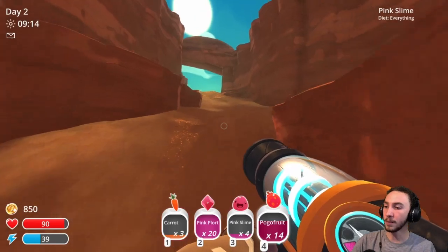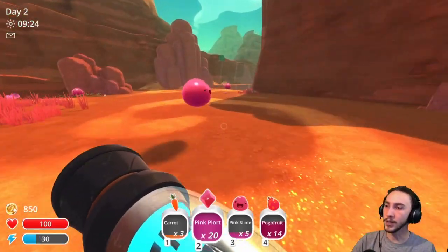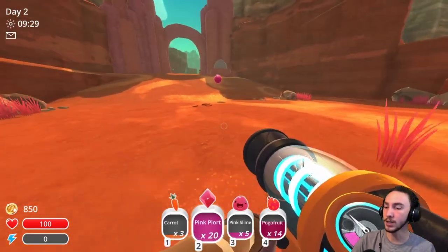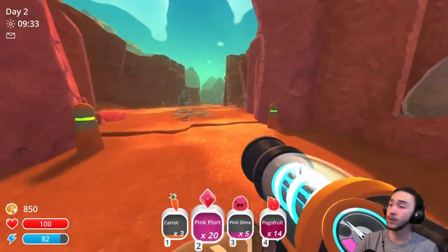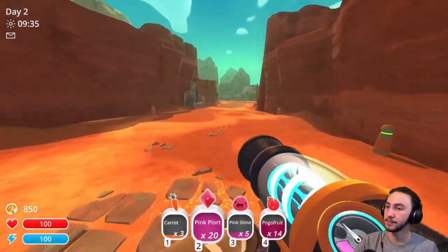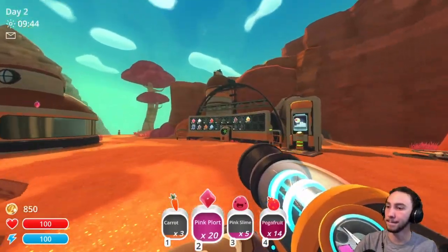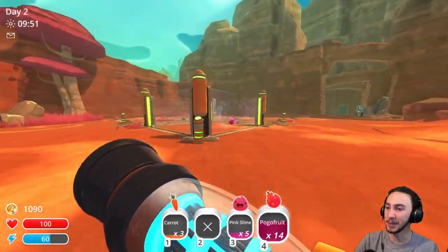We've got all our pink florts we can grab, so let's go sell these. I guess we can start working on some more Gordos — there is the Phosphor Gordo, and if I can gather some more fruit we can go feed it. It's been a while since I've actually sold pink florts.